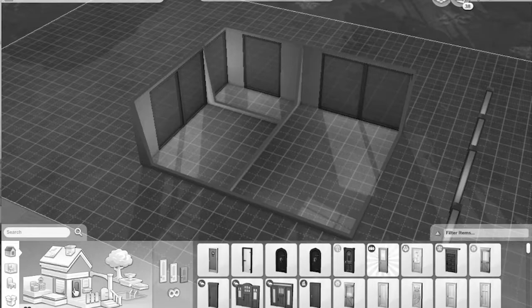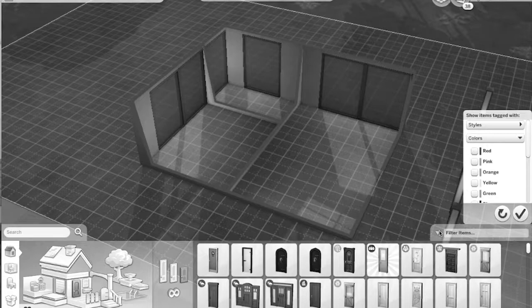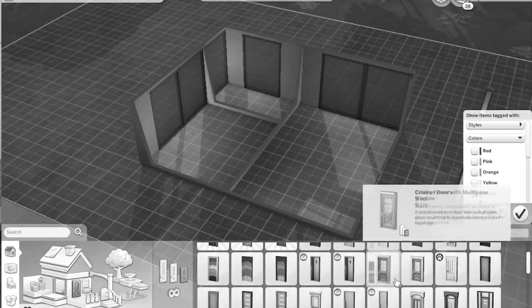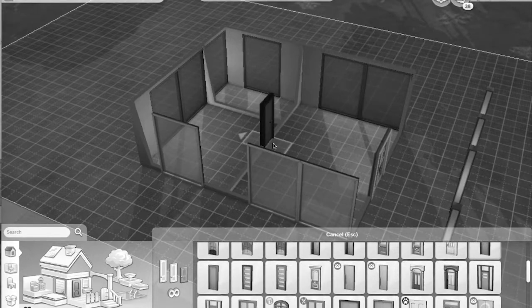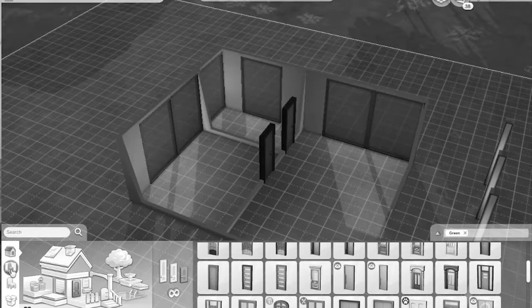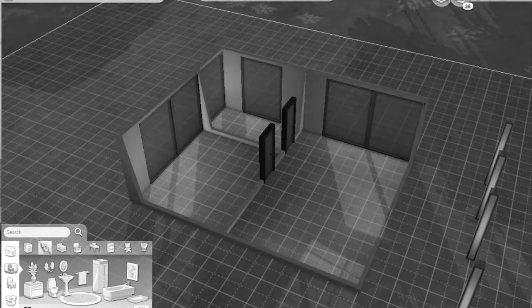I need doors — green doors. What is our time? We are at six minutes and 15 seconds. I think we're doing really well. A green door — this one speaks to me on a spiritual level so I'm going with that. Then I'm going to go over to the bathroom.